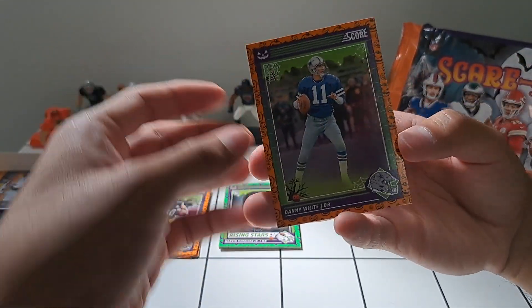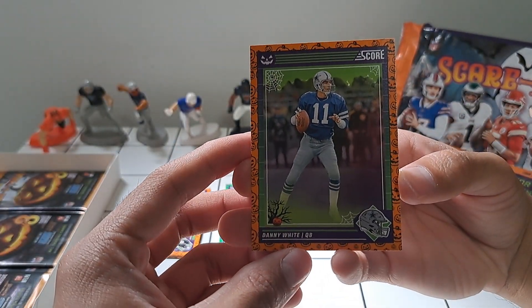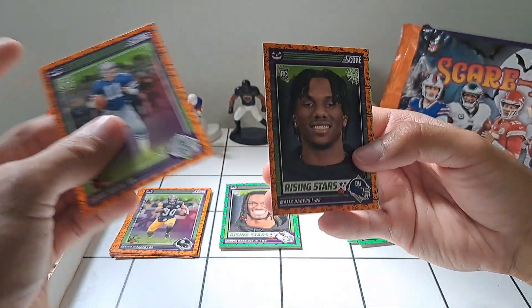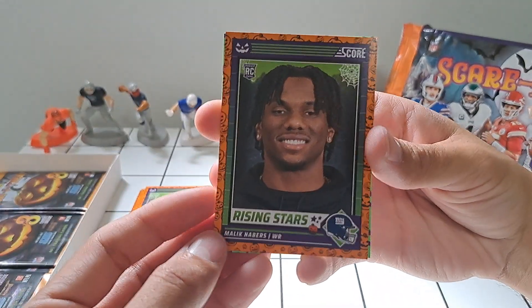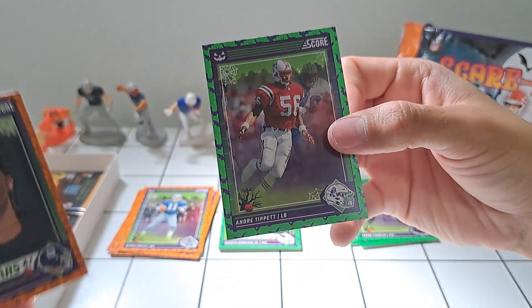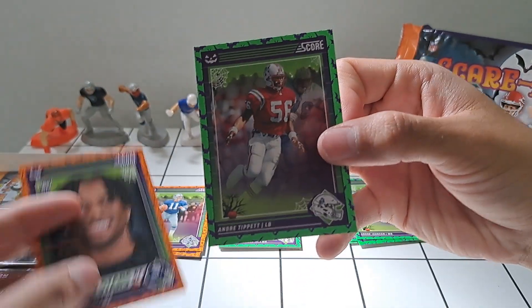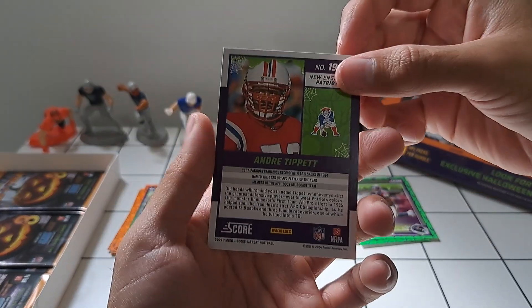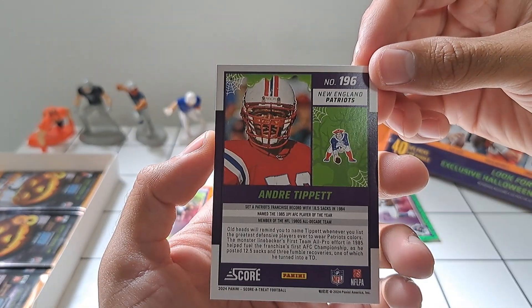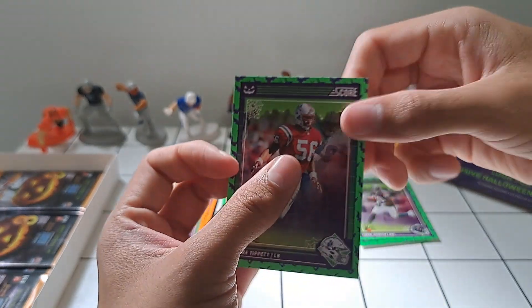We've got Danny White — Cowboys. Another Malik Neighbors. And then Andre Tippett — that's the classic Patriots logo.